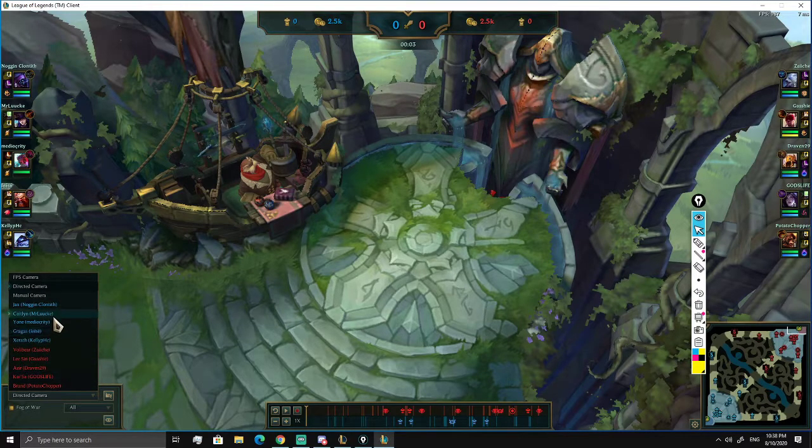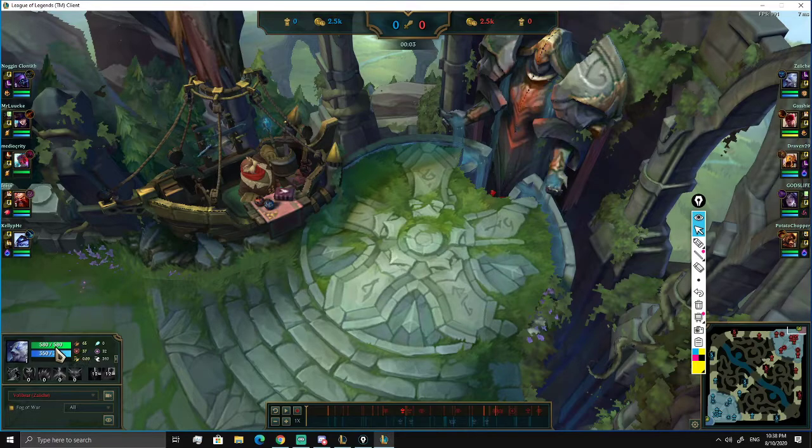I picked Volibear because I saw my team has a high damage comp and I like to blind pick Volibear. I think he's good early - I can get pressure, and in teamfights I can destroy the enemy team. So you like Volibear because he has lane pressure, can get an early lead, and during teamfights he's useful as a tank that does a lot of damage. That's a good explanation.